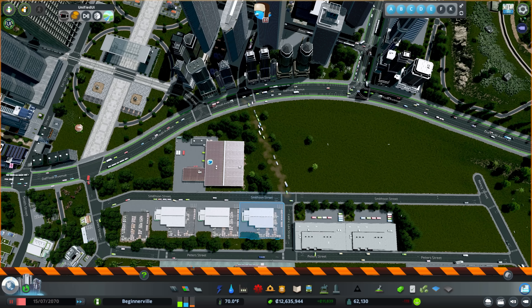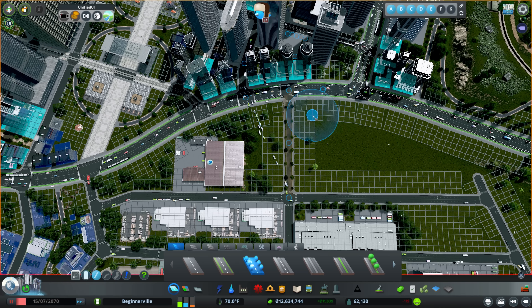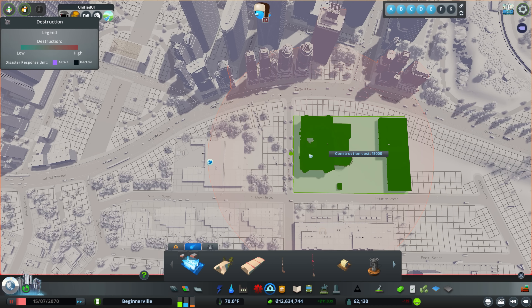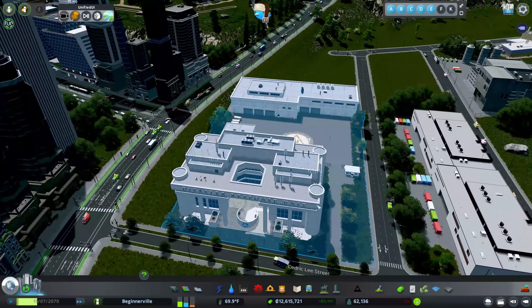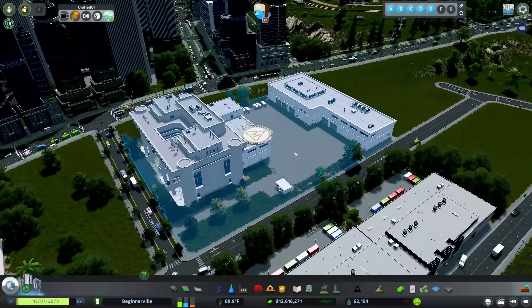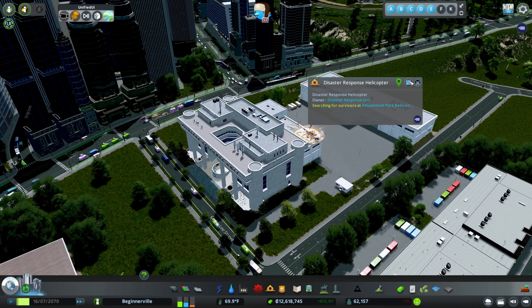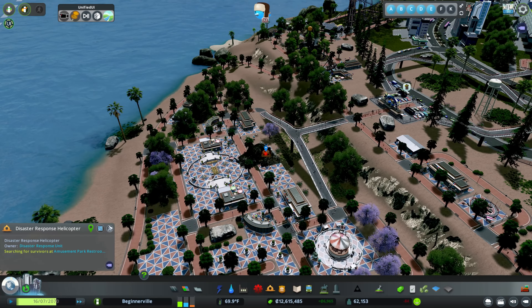I need to come over here and delete this road first because I really want to place the disaster response unit in here, but we're not going to be able to do it off of that curve. Creating that little three-way intersection actually does help with traffic — four-way intersections can be bottlenecks. Now we're going to place it right there. If we go ahead and hit play, we'll see a little helicopter appear and it's going to send people out to the two buildings that are already having problems.